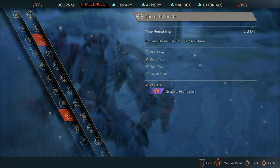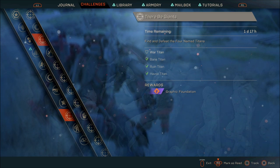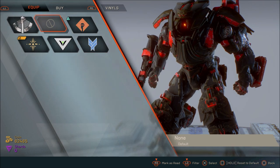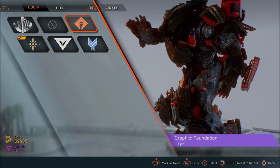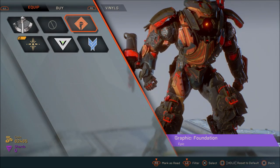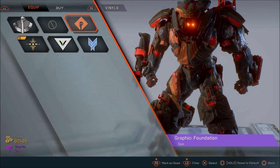As you can see from mine, I've already defeated 3. The reward for this quest is a graphic foundation — it is the vinyl you're seeing on screen now on my Colossus. It's pretty cool, it works well with my colour set. It is a vinyl that you can earn in game as an event reward, so I highly advise everyone to go do it.